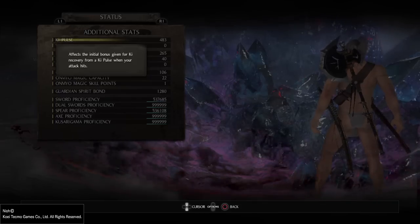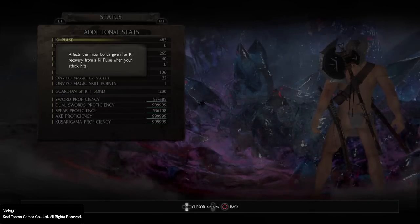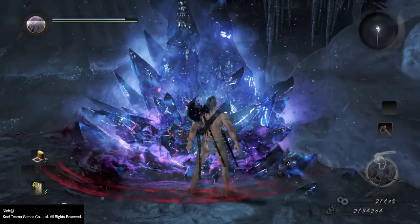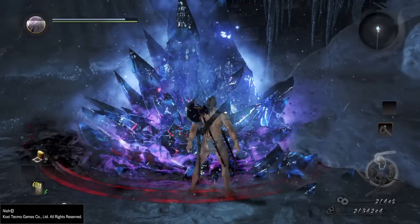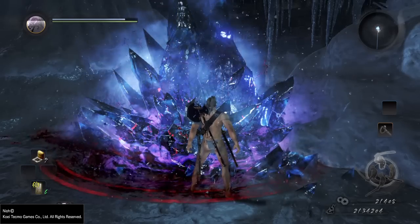Essentially what it does is it pre-fills the bar with a little bit of blue, and it does this before your key actually begins to regenerate. It actually pre-fills it before you can recover and cancel the move. That means that if I cancel the move at the earliest possible opportunity, I get that pre-filled amount back immediately. It is a bonus.